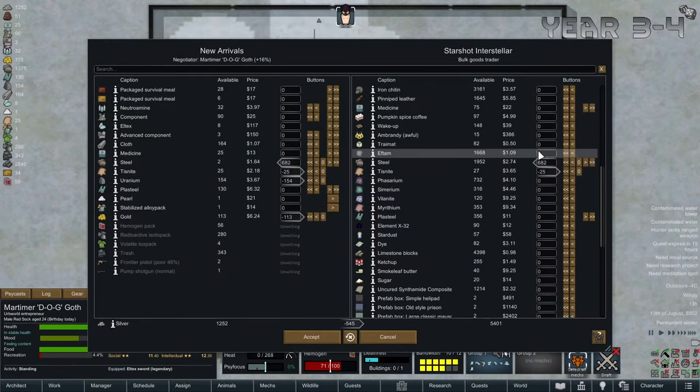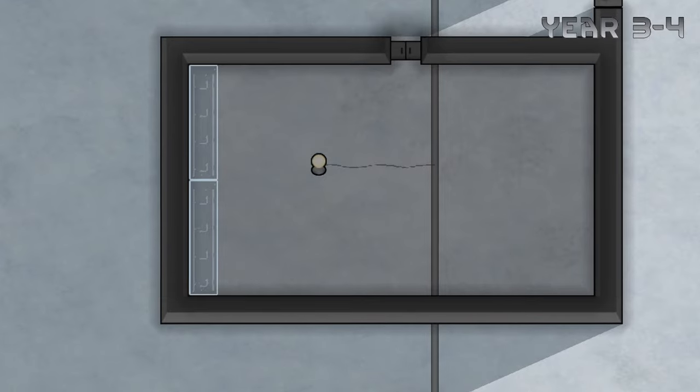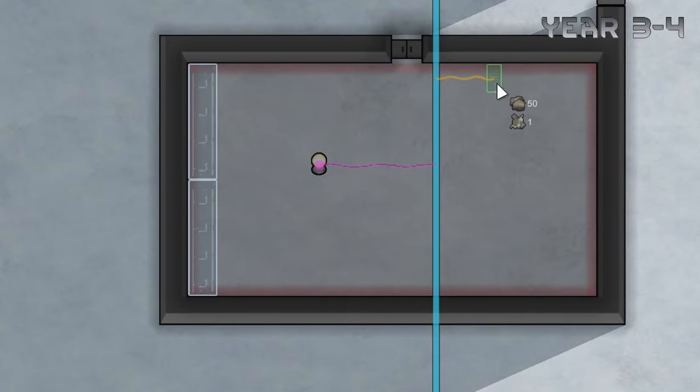On our third year on RimWorld we get immediately blasted by another bulk goods trader, and this time we're going to trade in our gold and plasteel for some steel. I learned that you can never have enough steel. We then use that steel to build ourselves a hydroponics area, because while Dog doesn't eat food, our future prisoners certainly will.